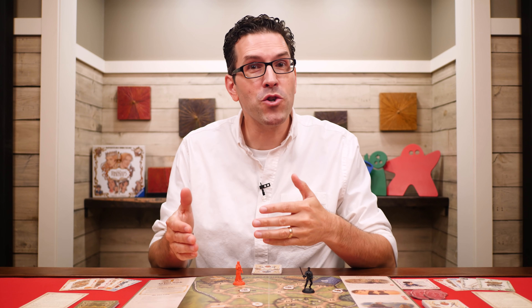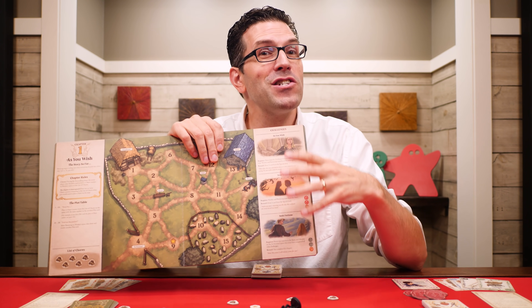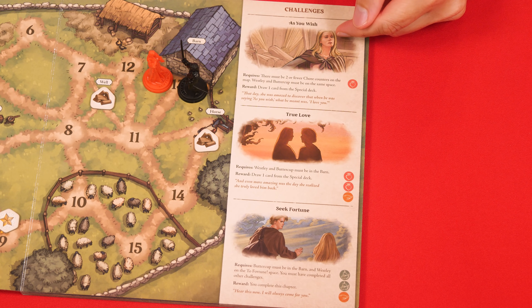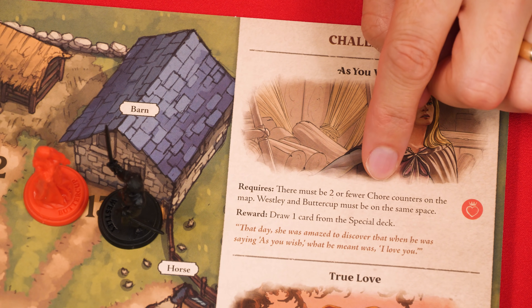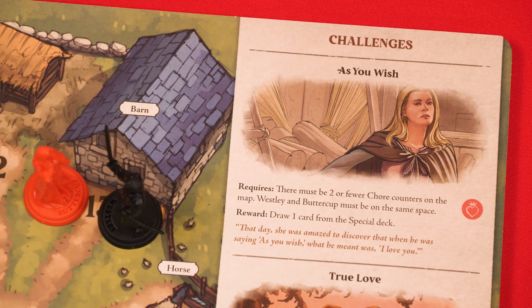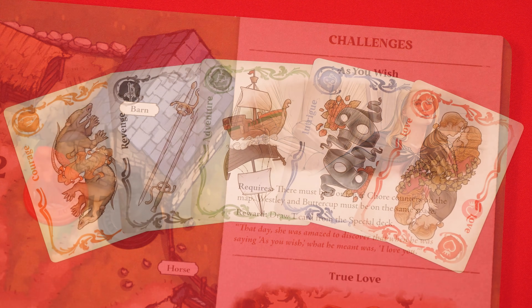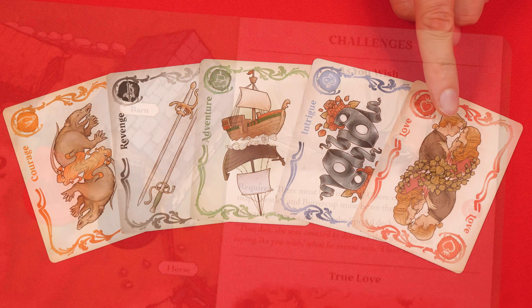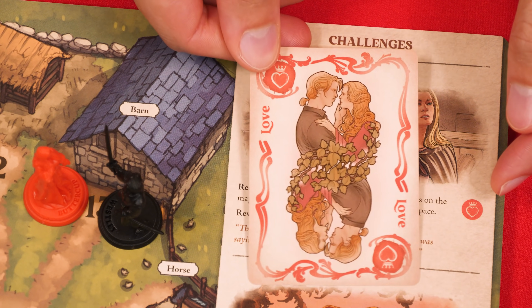The reason you're moving characters, removing chores, and managing your hand is to complete each chapter's challenges, which are listed on the right side of the chapter. Completing a challenge is another action you can take during the storytelling step. Each challenge has a name and requirements to complete it. For example, the first challenge requires two or fewer chore tokens on the main map and Wesley and Buttercup on the same space. Once conditions are fulfilled, the active player completes the challenge by discarding the story cards shown — matched by suit symbols. Story cards come in five suits: courage, revenge, adventure, intrigue, and love. In this case you need a single love card. When complete, place a challenge completed token on it and gain the listed reward — here, drawing one card from the special deck.